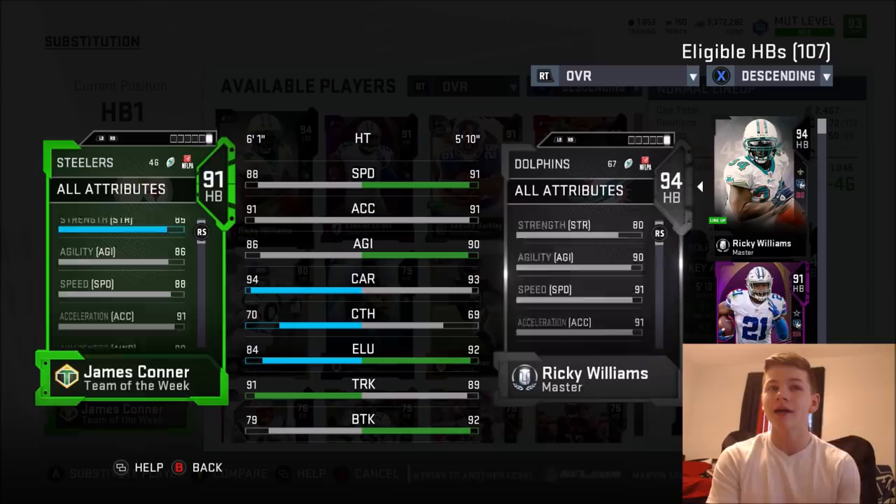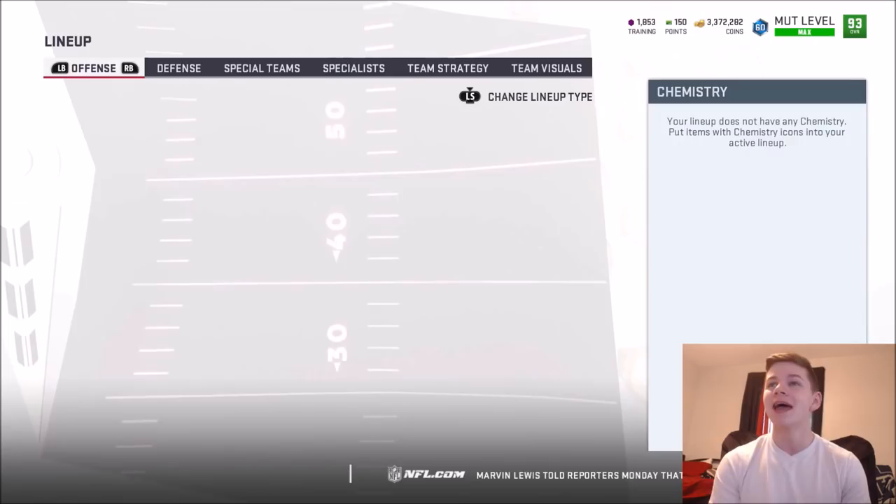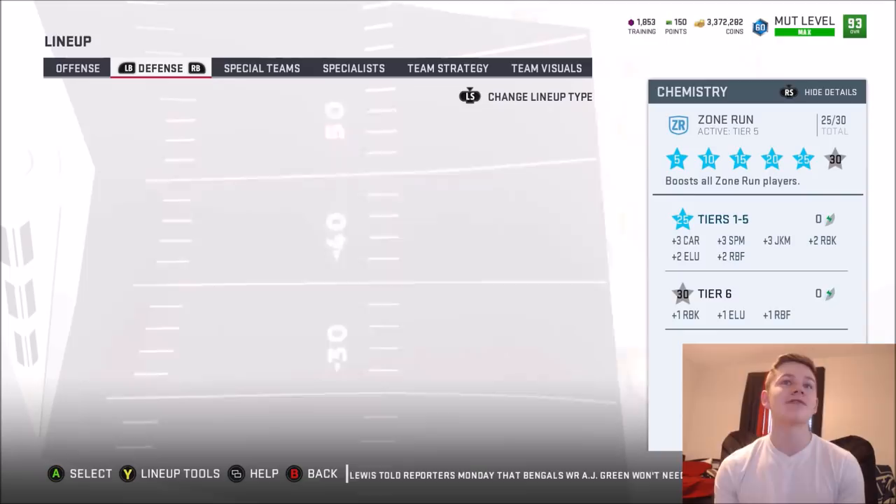He also gets 93 spin and 94 juke move. I have an absolutely stacked backfield now. With zone run, he gets plus 3 carry, 3 spin, 3 juke, 2 run block, 2 looseness, and 2 run block finesse. This is the offense. And then of course we also have the defense, which hopefully will carry us to a victory. With Aaron Donald there, I sure hope it does. Let's get into the gameplay.